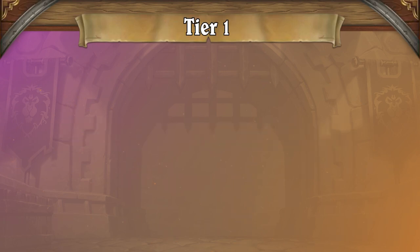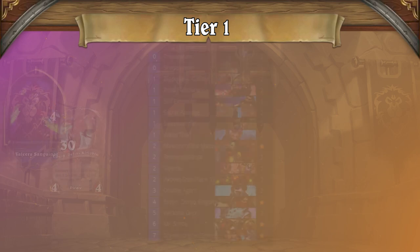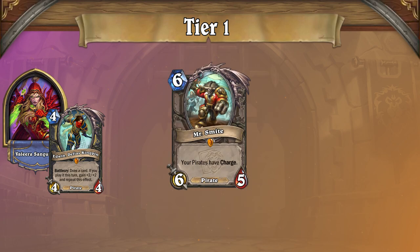Leading off Tier 1 in this Meta Snapshot breakdown is the previously mentioned Thief Rogue, and like its namesake, it's taking over the ladder in an extremely aggressive and stealthy fashion. With the ability to start off as a different class, your gnolls get discounted every time you draw a Rogue card until you play a class card. The ability to play your gnolls for free nearly every single game allows for some pretty insane openers, leaving your opponent to play on the back foot for the entire duration of the match. And even after your opponent finds a way to stabilize, they often are too low to come back, succumbing to either your Burn or your Mr. Smite combo with Edwin.